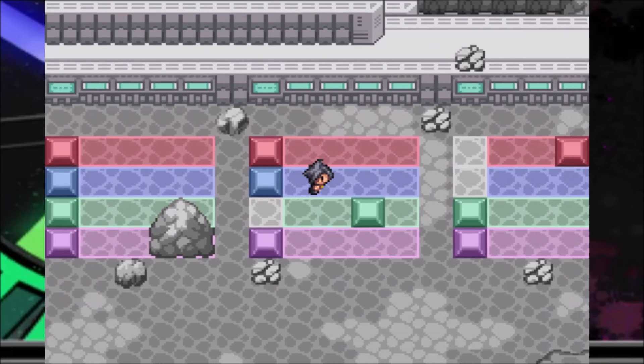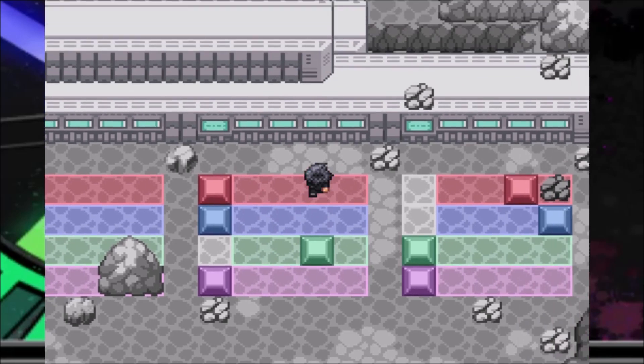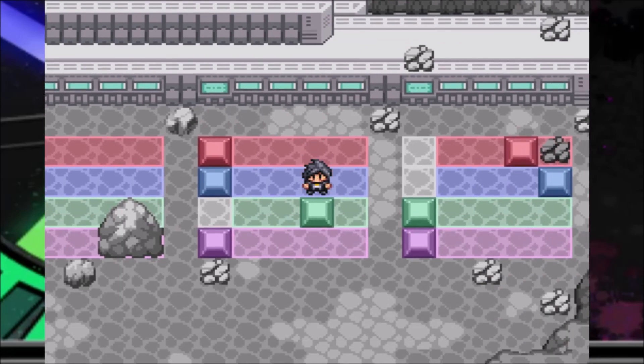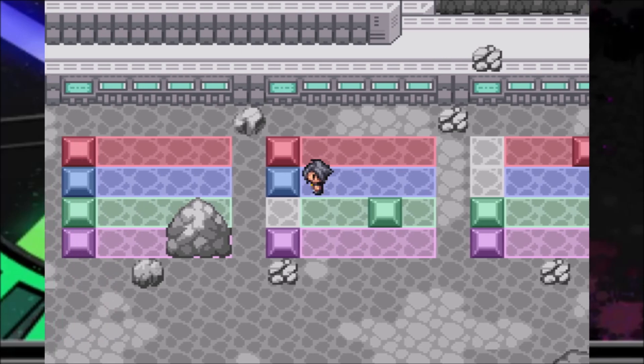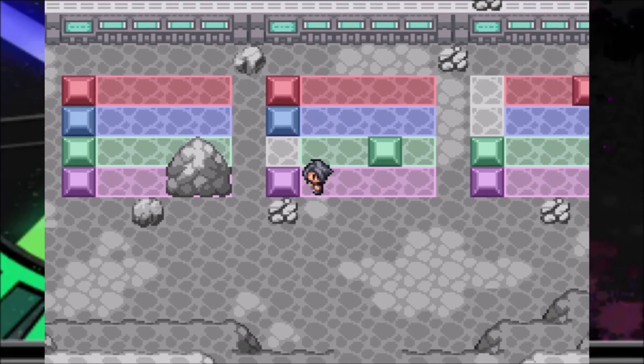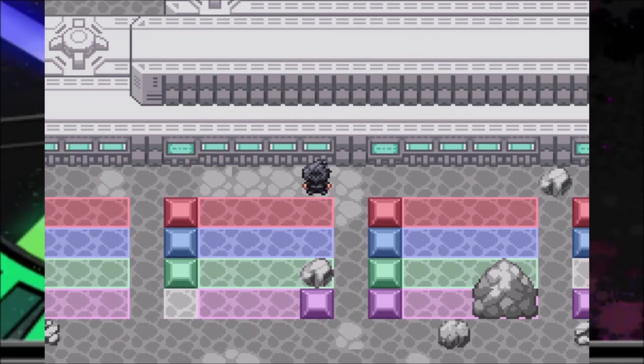Emerald has to be pearly luster. Ruby has to be either silky or vitreous because ruby is tabular habit, and tabular is below cubic and indistinct in luster — putting it in the bottom two slots. That rules out ruby for pearly. We also ruled out amethyst because amethyst is flawless and they compare flawless to pearly and silky in habit.